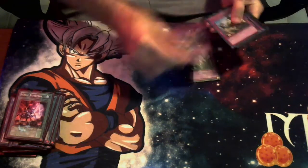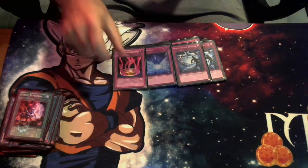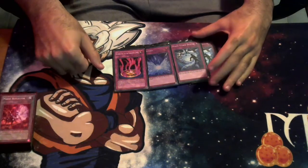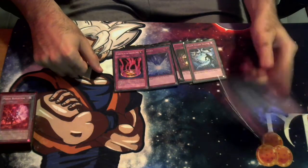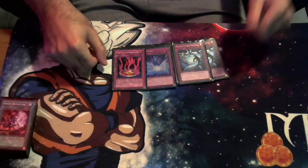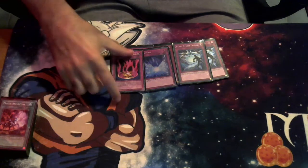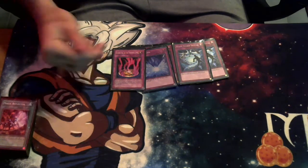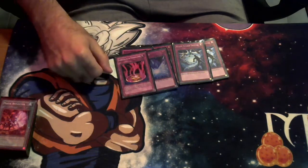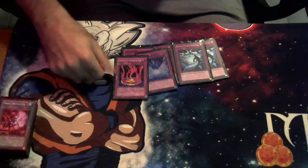For the traps, we're playing triple Solemn Judgment, triple Dark Bribe, two copies of Heavy Storm Duster, one copy of Metaverse, and one copy of Cursed Seal of the Forbidden Spell. I don't see a lot of Mystic Mind builds main decking Heavy Storm Duster or Curse Seal. I like Heavy Storm Duster especially against the Altergeist matchup — you can pop two of their back row going second and just wreck their day. If the opponent has an Imperial Order face up, you can use Heavy Storm Duster to pop it and they won't expect it. Curse Seal is great because if the opponent tries to Cosmic Cyclone your Field Barrier to get rid of Mystic Mind, you can chain Curse Seal and discard a copy of Goddess Skulled, locking the opponent out of using that card for the rest of the duel. If the opponent side decks triple Twin Twister and uses one, now they're locked out of their other two for the rest of the game.